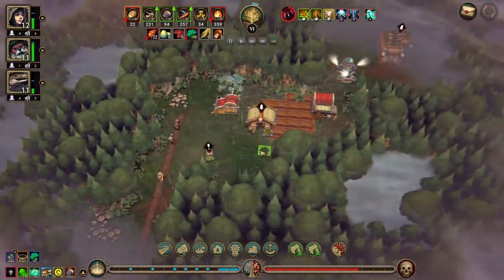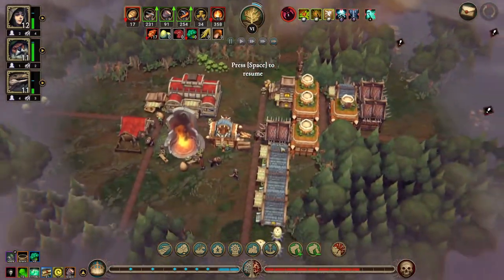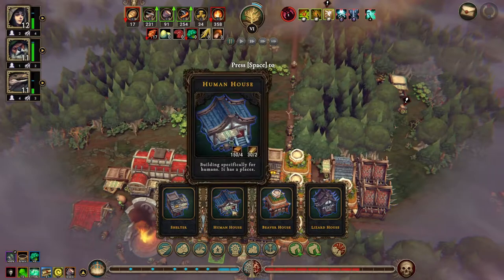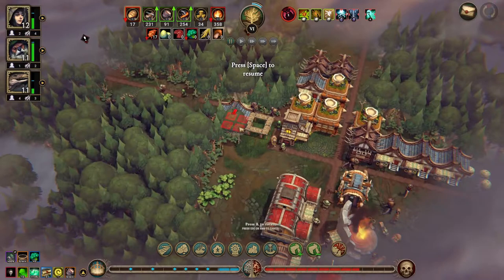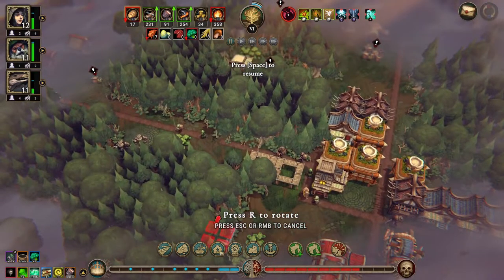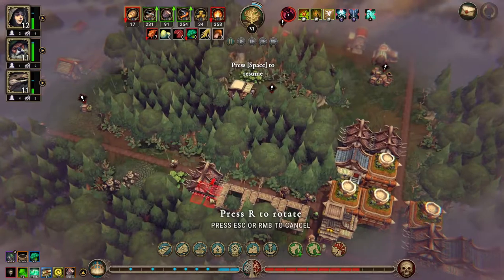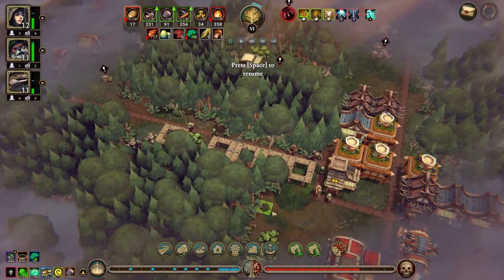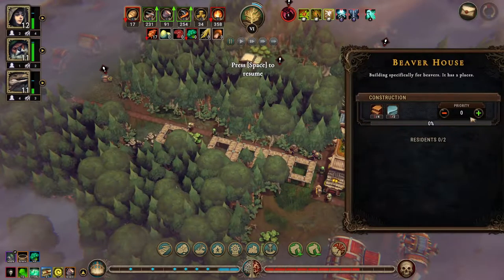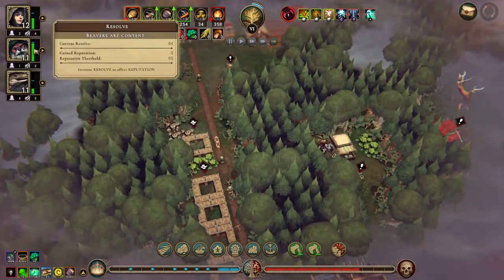There's another dangerous glade we can open. We do need to build some housing — a human house, we need two of those, and a beaver house. We'll prioritize the beaver house because that might just be enough.